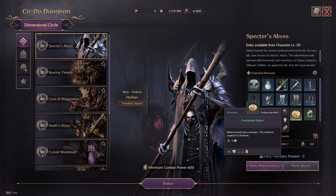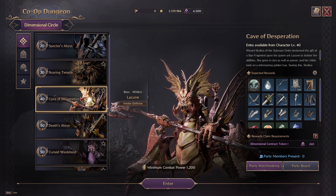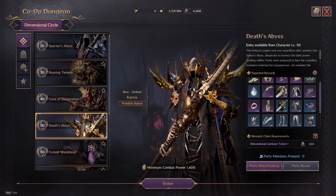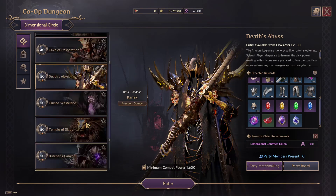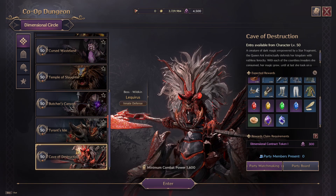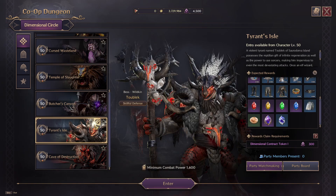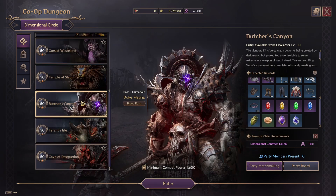The Roaring Temple will also give you this. The Cave of Desperation will also give you fermented routine. And anything above that will not — actually, sorry, that's a correction: Cave of Destruction, Tyrant's Isle, and Butcher's Canyon do also give routine.